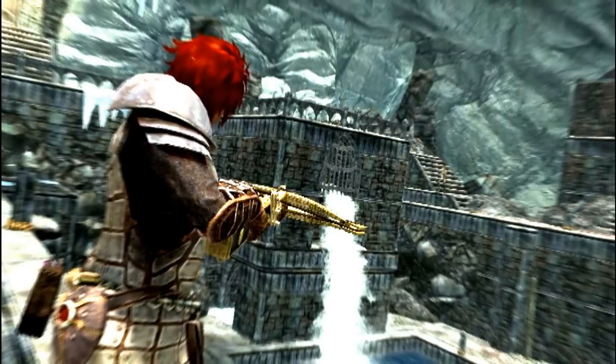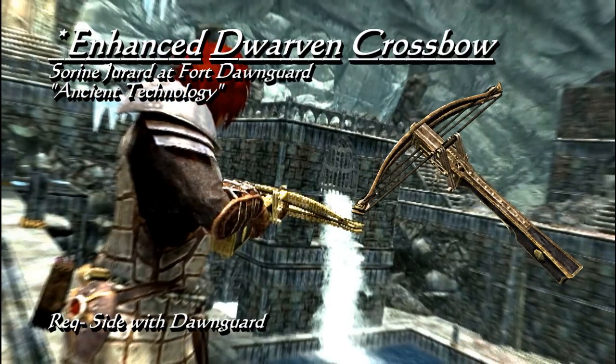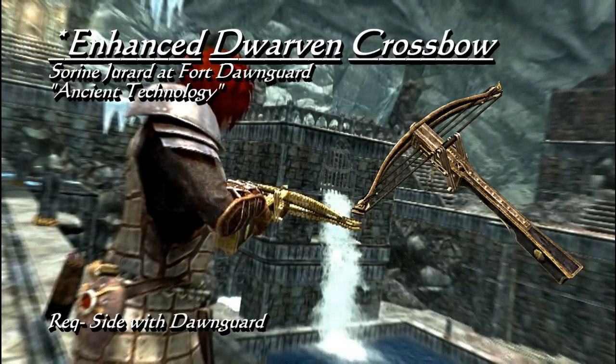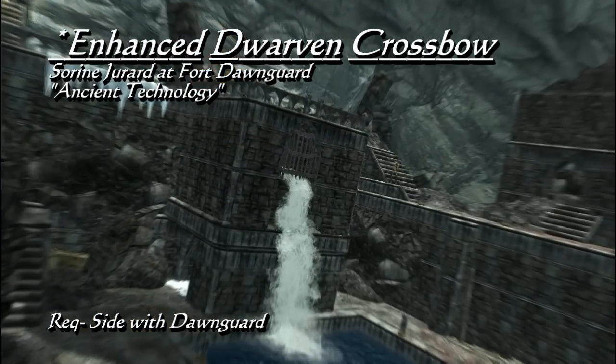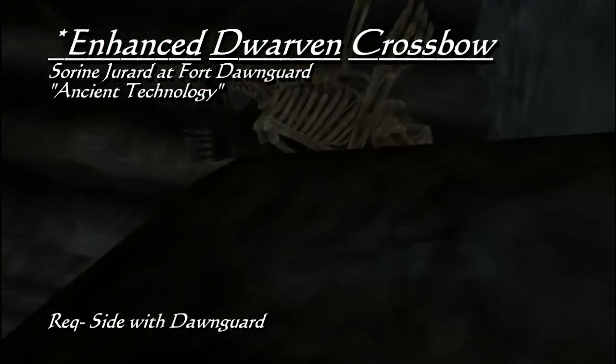Joining the Dawnguard, you get access to interesting gear, one of which is the crossbow — specifically the enhanced dwarven crossbow. It is not unique, but here's why it's worth mentioning. While it is an ordeal to get the schematics for this, the high base damage of 22, combined with ignoring half the enemy's armor, not to mention you can enchant crossbows, makes the enhanced dwarven crossbow the most powerful archery weapon in the game.